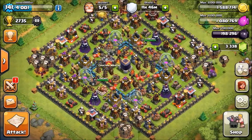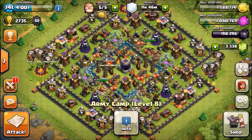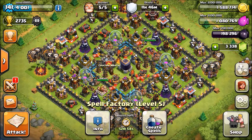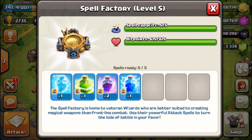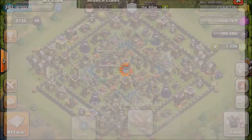Hi guys, welcome back to another video. Today I'm going to show you how to three-star max Town Hall 10 bases with a tunnel tent troop strategy. What you're going to use is two golems, two hounds, 20 balloons, four wall breakers, three wizards in your camps, and then one balloon and one hound in your castle, one freeze spell, two rage spells, one jump spell, and one lightning spell.